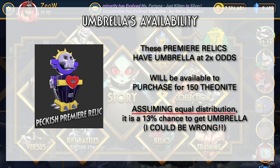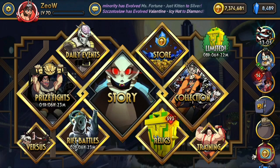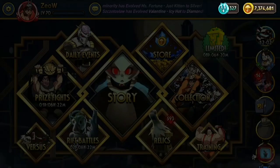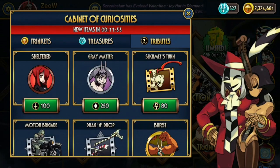The developers could put a specific percentage chance to get Umbrella in these Relics that we do not know. These Relics will also be available in the Cabinet of Curiosities, so make sure you log in every day, check it out every hour or so, and if you see any of these Relics, hurry up and snatch them up to get a chance to get Umbrella.